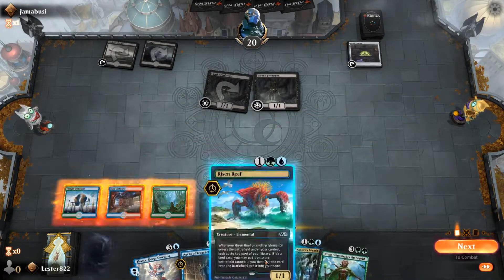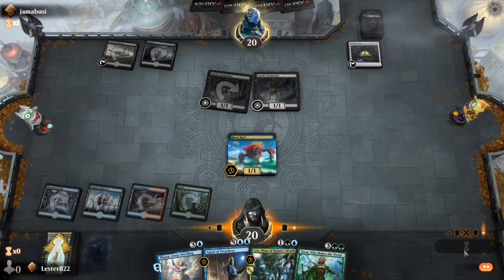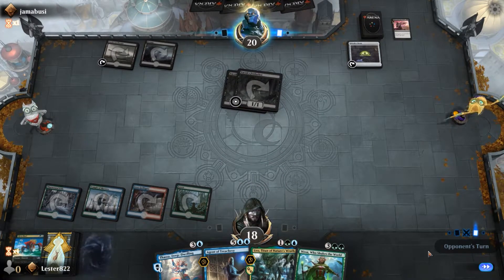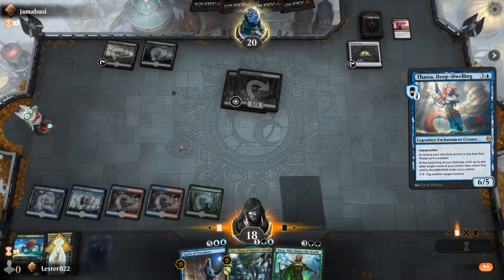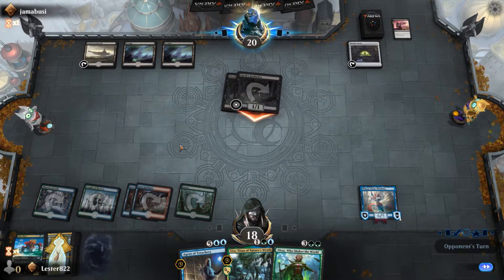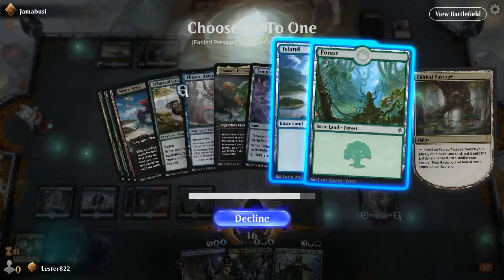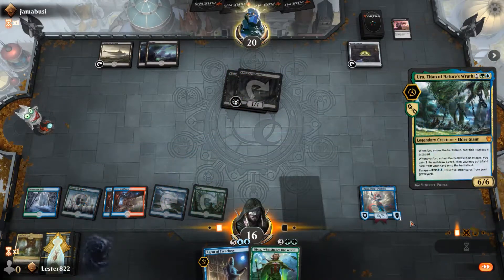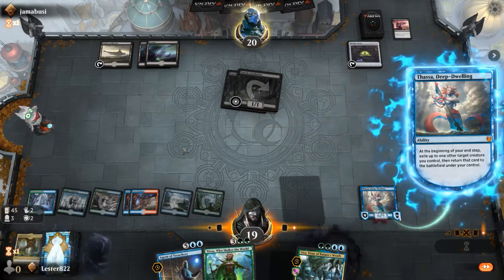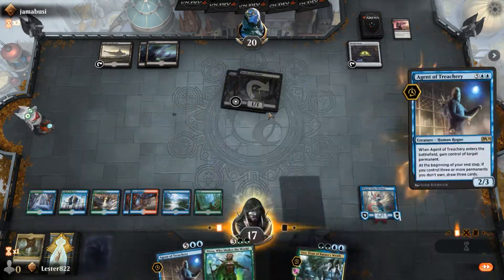Uro isn't a perfect fit for this deck because if you flicker it with Thassa, sure you get the effect again, but since you didn't cast it from Escape it kills itself. However, Uro just works really well with the whole rampy thing. I'm able to play Thassa, though it kind of feels like a dud turn when you have nothing on the battlefield — you literally just played an enchantment that does nothing. I get a Fabled Passage, play Uro to gain life, draw a card, and put a land on the battlefield. Next turn I'll actually be able to play Agent of Treachery and start stealing lots of things.